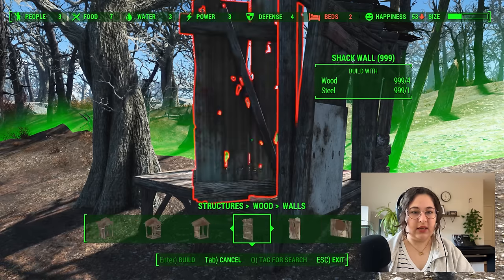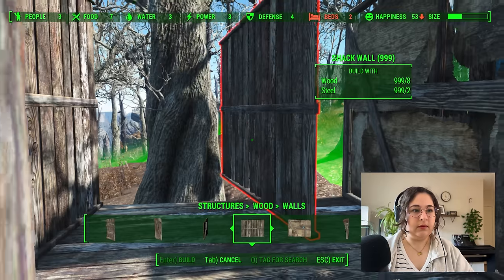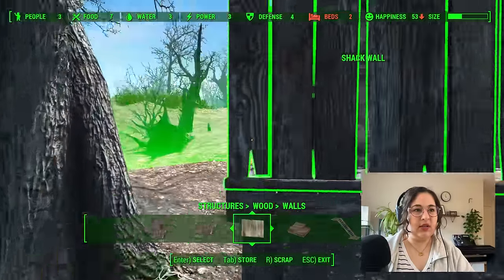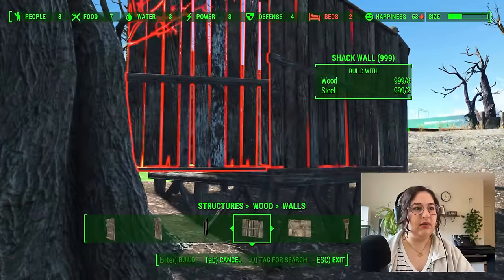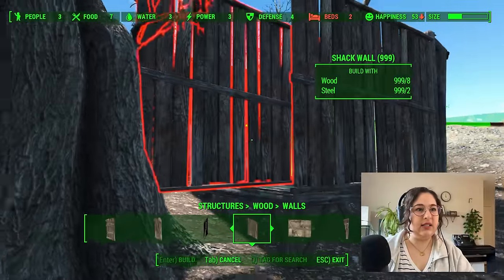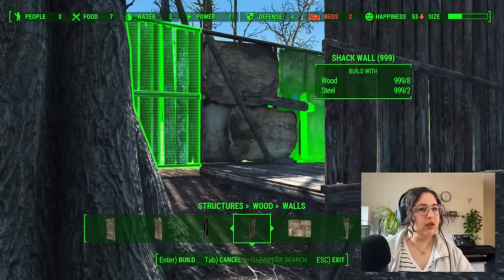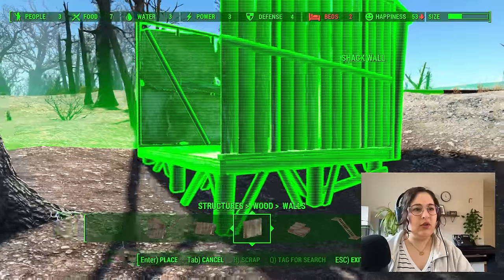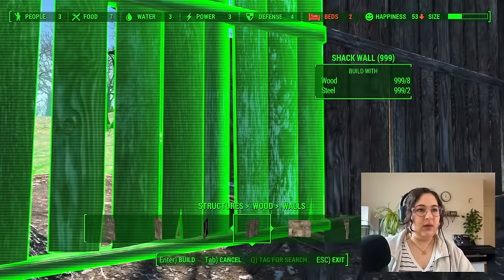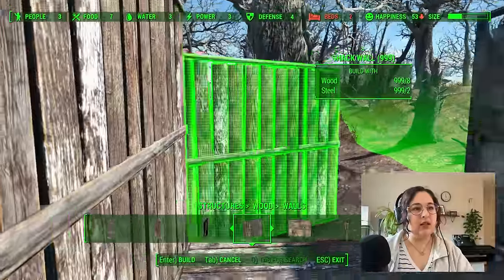We can fit two beds in it — it'll just be kind of tight but that's okay. Is that not going to fit? Is it because of the tree? Let's scoot it out. Come on, Fallout — Bethesda, you're really trying me sometimes. Let's just put it here, get that wall on. Why do I like this game again?